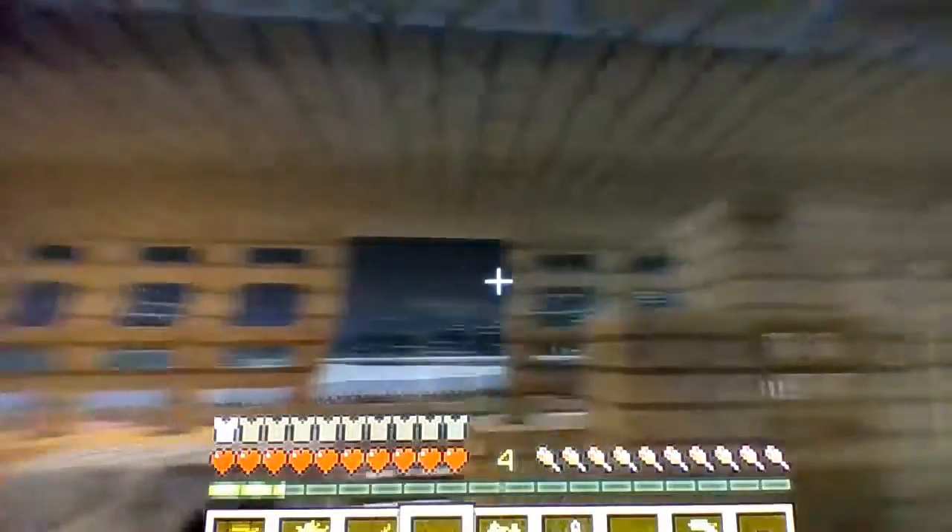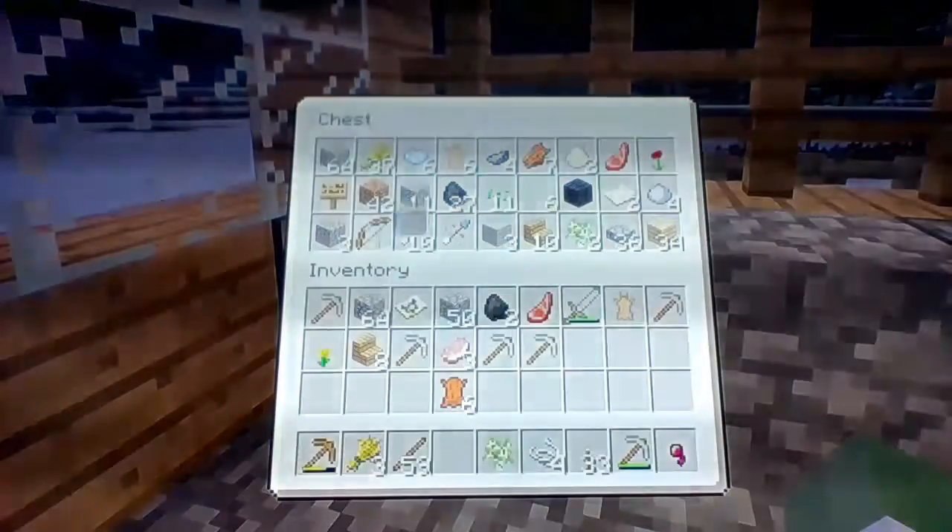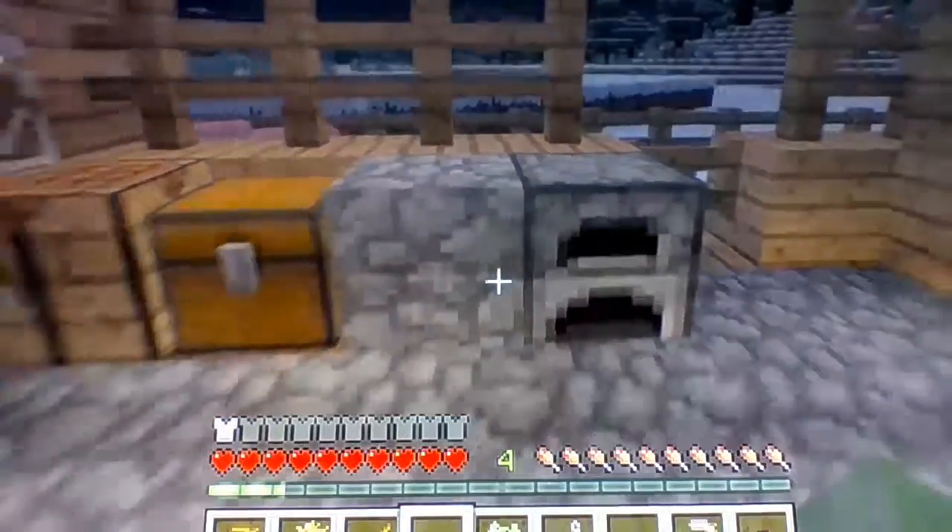This is going to be the house tour of what we have made so far. Here's the crafting table, we have the chests and stuff, and then we got the furnace and then we have this little closet.